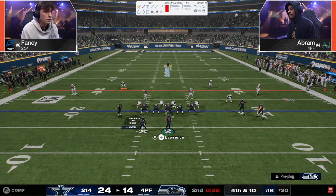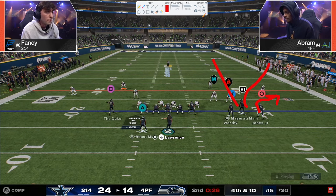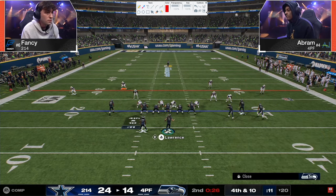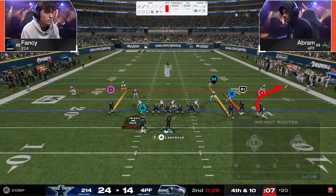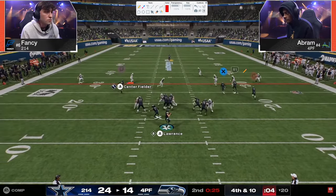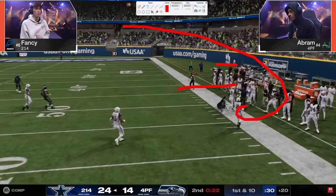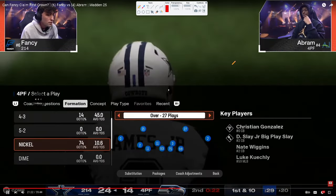Abram goes to Bunch Flex — he loves that out-route corner-route combo. Let's see if he uses that speed-out — yes, going to the speed-out, then a stem corner, in-route, corner route — nothing there. Fourth and ten: that is a huge stop, absolute huge stop. That was just a couple of consecutive overaggressive play calls from Abram putting him in that fourth and ten.